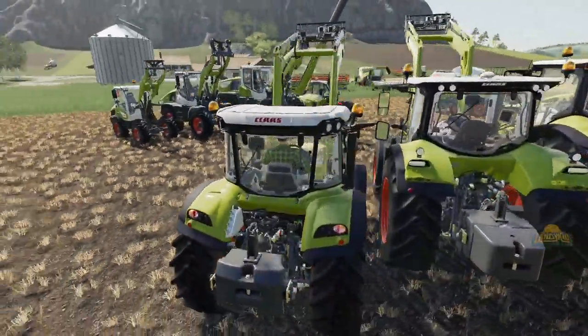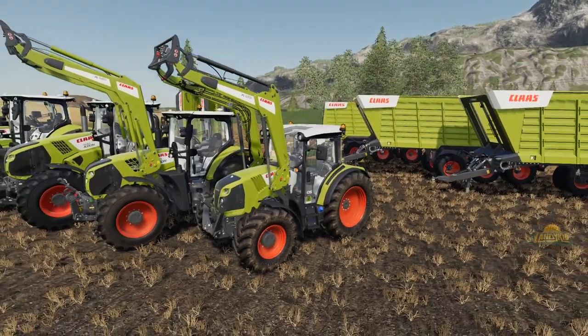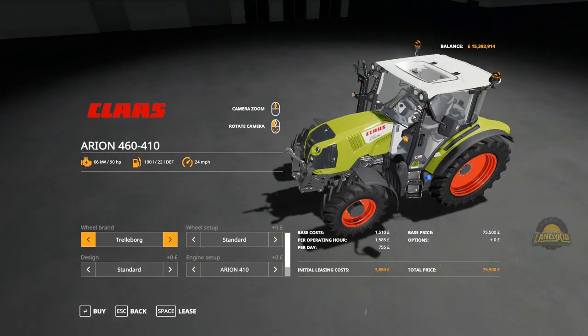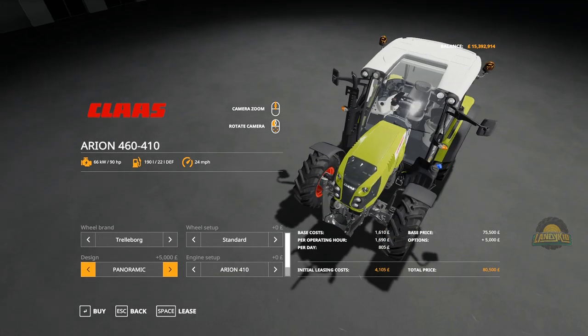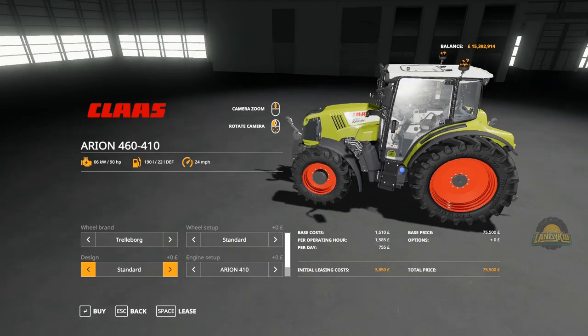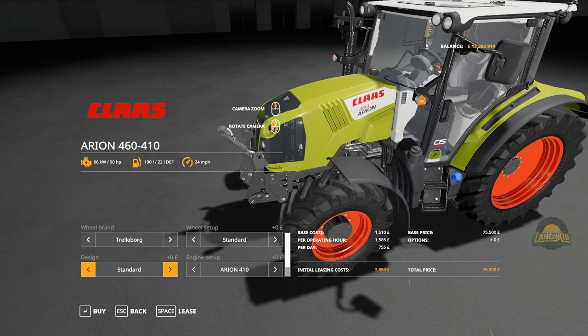Now we've seen this here, we'll look at it in the store and go through the configs. Here it is in the store — the 410 to 460 — with its normal cab. You can see the standard looking cab there and the Panoramic option, which basically adds a window up in there and lifts the cab up slightly higher. You can even see the shadow that the cab casts disappear as it lights up.